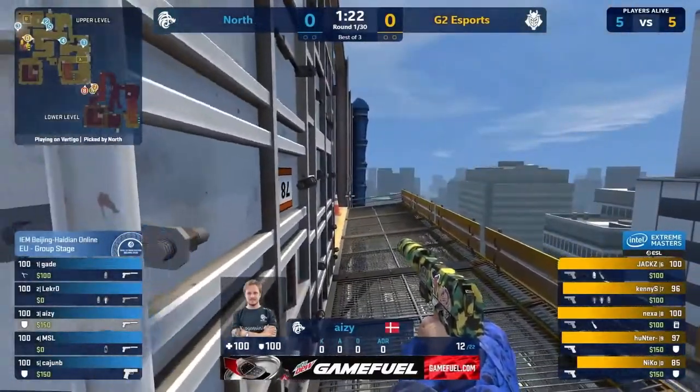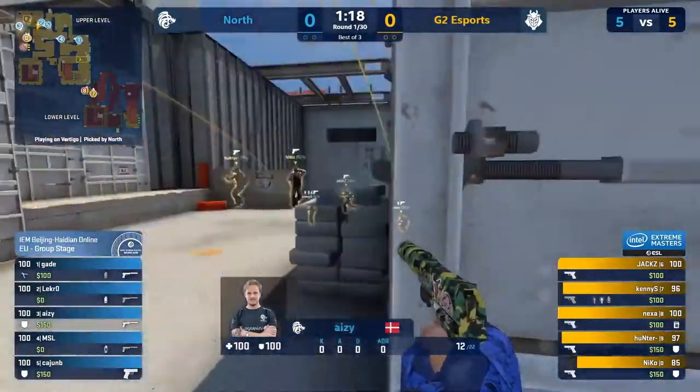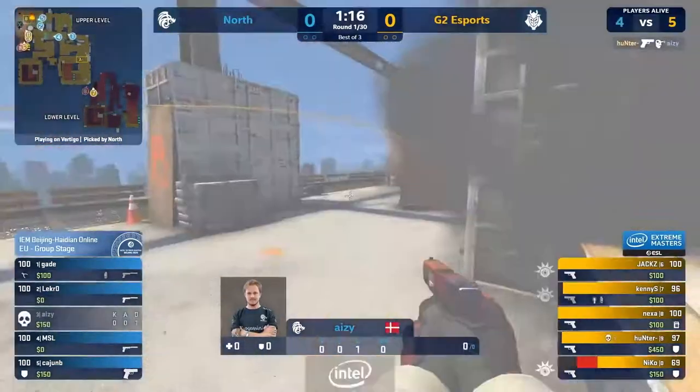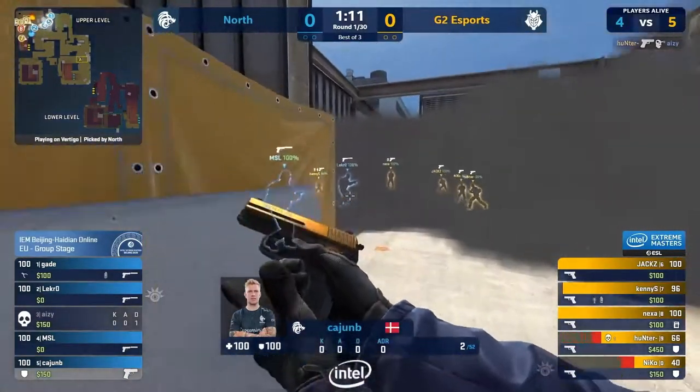Nades are being lined up. Niko and Hunter ready to cascade over the top of that cardboard wall. Good timing on that flash. Niko's completely blinded, but Hunter keeps his teammates safe. Burning a little. Molly's good, keeping them at bay.